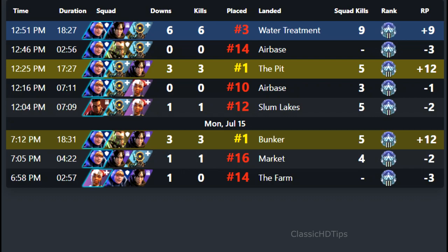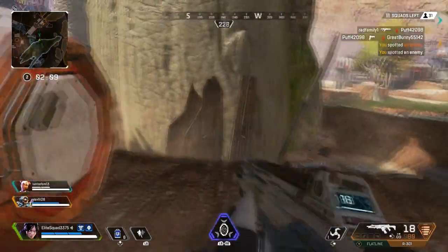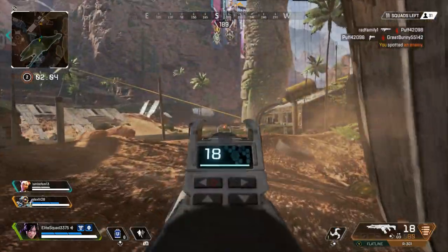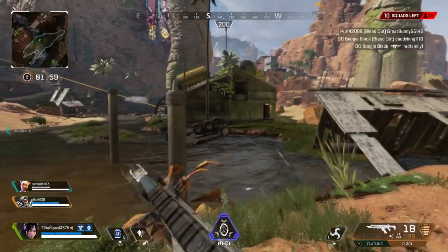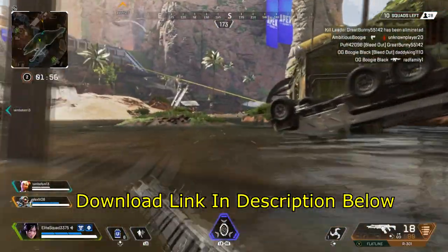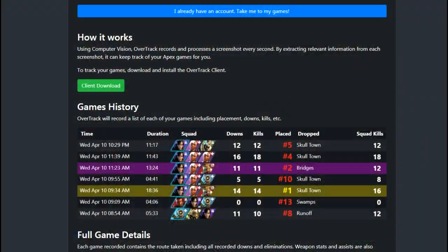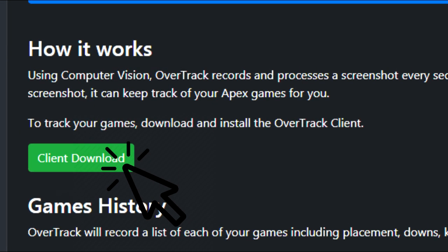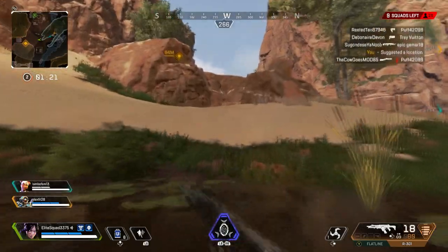If you want to download Overtrack for Apex Legends, you'll need to download the Overtrack client, which will start to record and process a screenshot every second when in use. I've left the link down in the description below — click that link and you'll be taken to the page. Once you're on the page, click the green box to download and install the Overtrack client, and it's that simple.